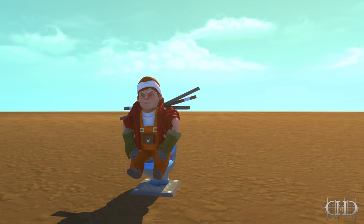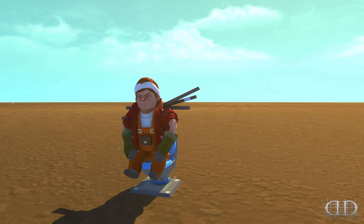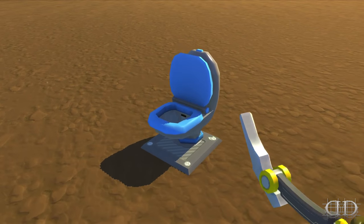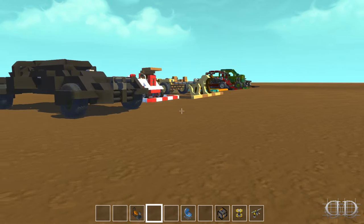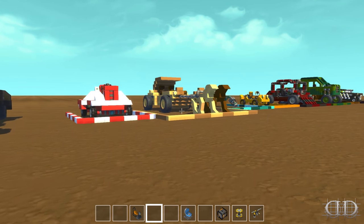Our next fan creation comes from Sam Hannah. He sent me two worlds, one back-to-back. One is a map just of all his cars, and then the second map is something completely different. It's pretty funny, it's pretty awesome too - let's get into it!